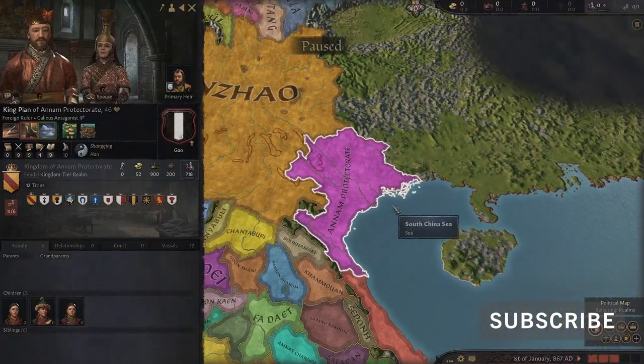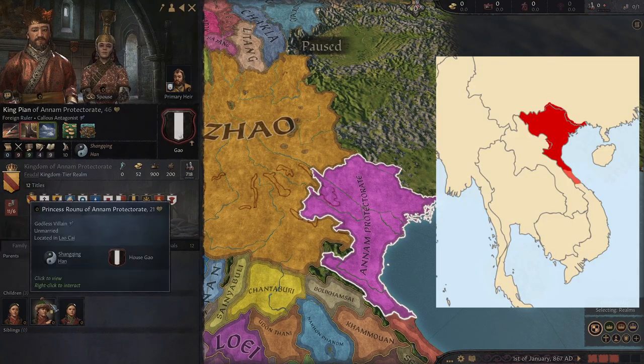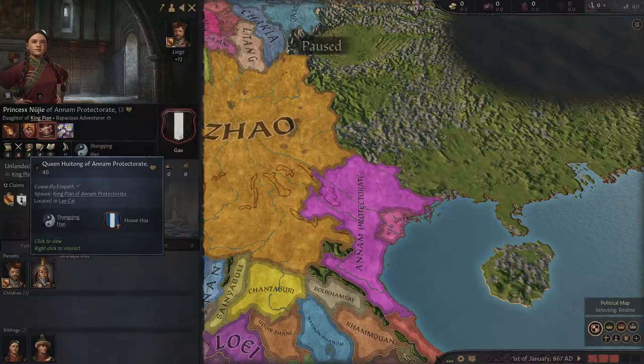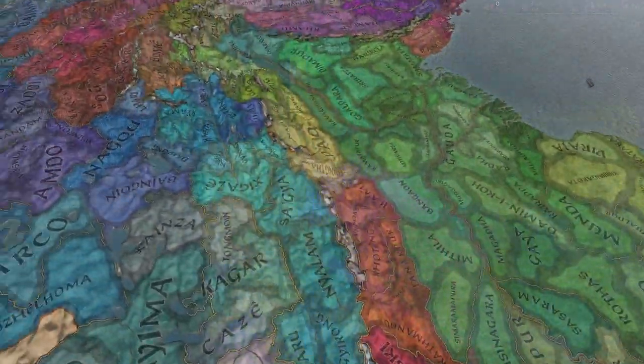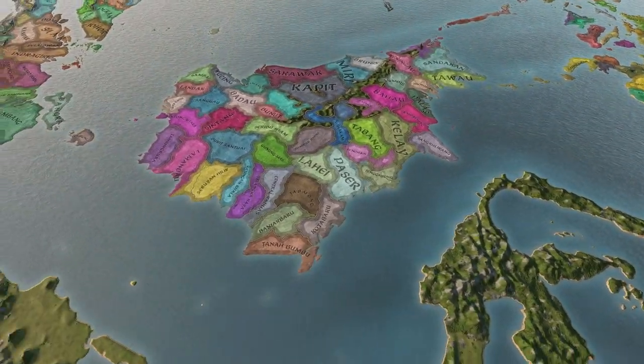I just want to quickly mention one of the kingdoms in Indochina: the kingdom of Anam Protectorate, which later would be the Dai Viet, a Vietnamese kingdom from the 10th century AD to the 19th century. This just goes to show the attention to detail and so much research they've done while making this map.